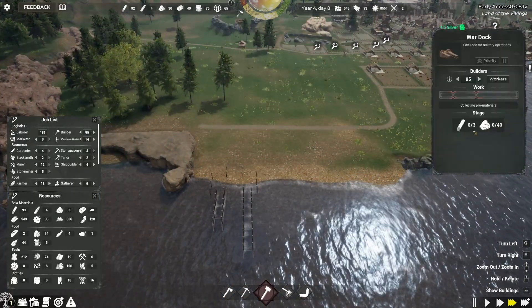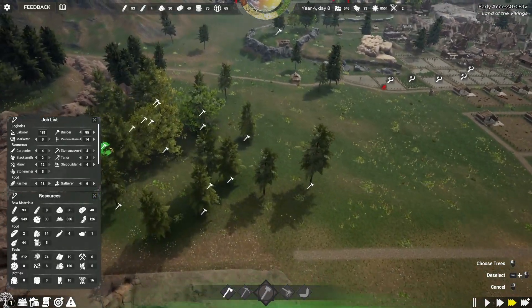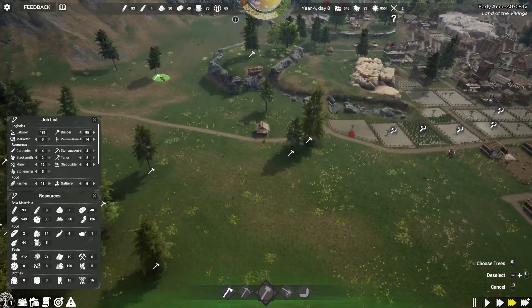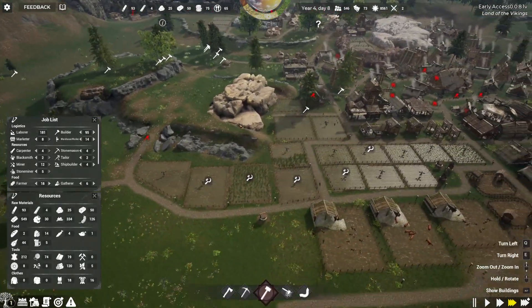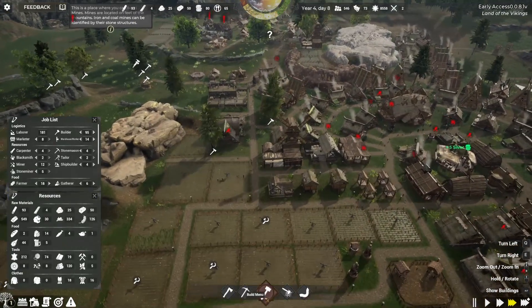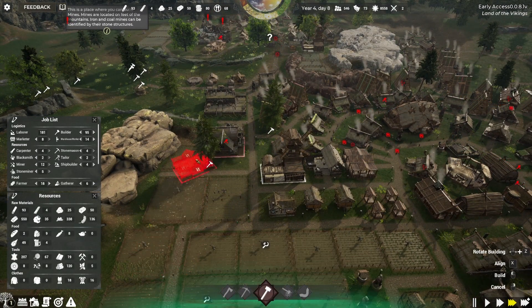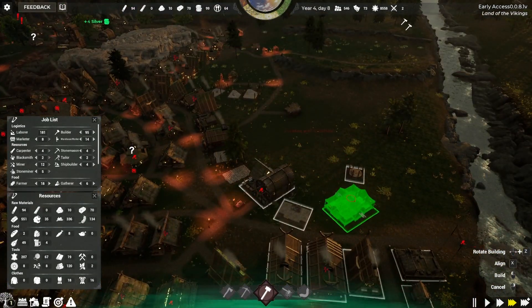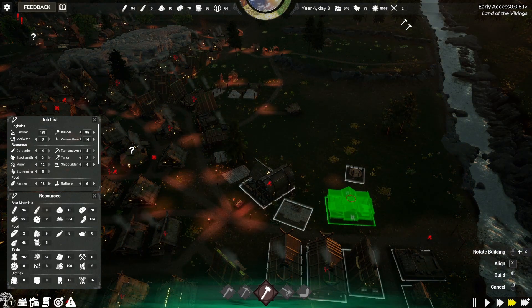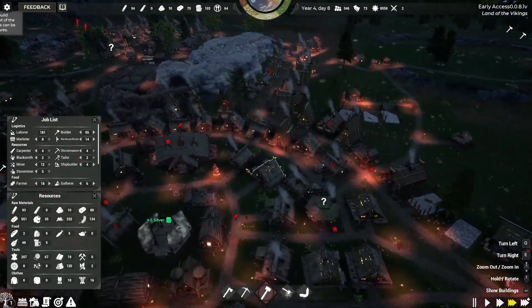It just needs some stone and some wood — not that big of a deal. We may need to put in a couple more carpenters to keep up with our continued ship demand. We only have four timber right now. We'll grab our carpenter and find a good spot for it. We'll go over in this little area for our new carpenter and put that guy down and get that built up.